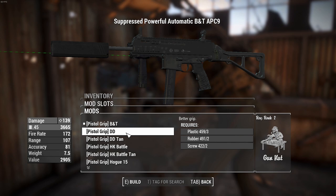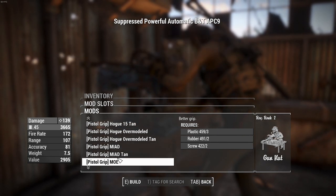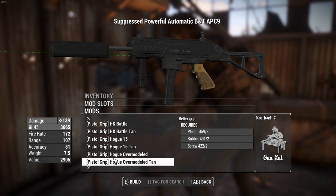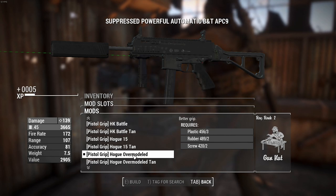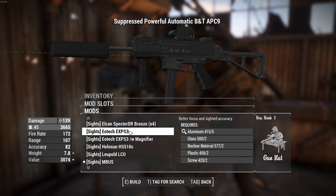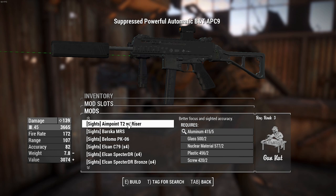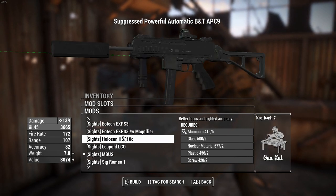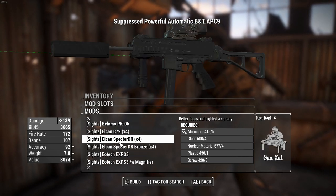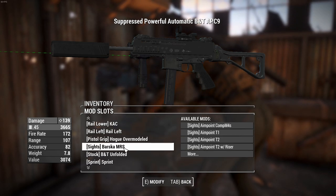We can change the pistol grip for aesthetic differences — a lot of these just say 'better grip,' so they likely do the same thing. Let's go Hogue overmolded. You can also change the sights — currently MBUS iron sights — and there's a whole bunch of options, about the same as what you'd get on the MP9. I'll scroll through them and attach the basket sight — as soon as I saw it, I thought, yep, that's the one for me.